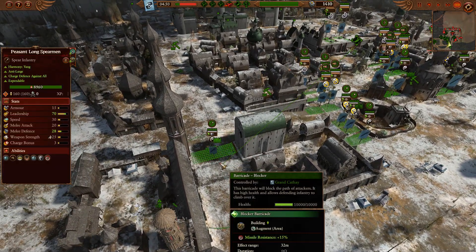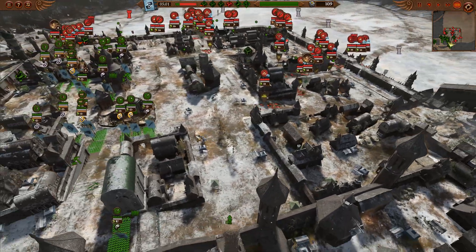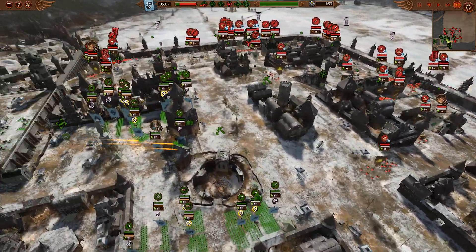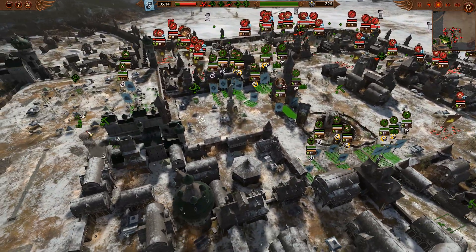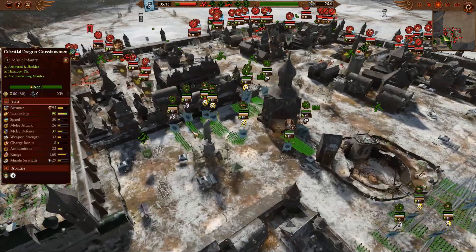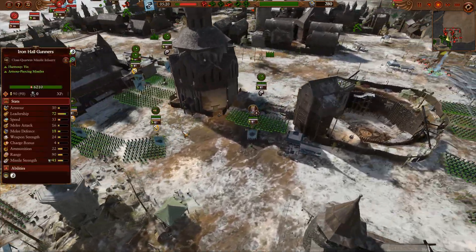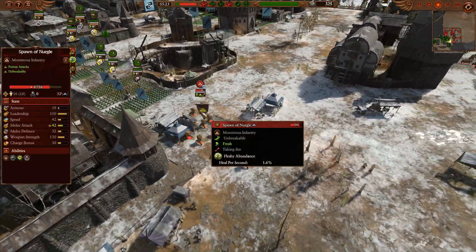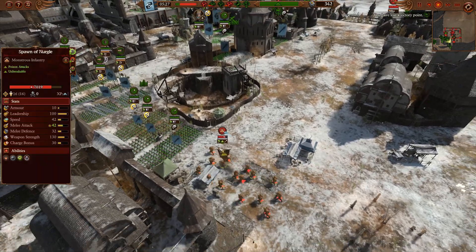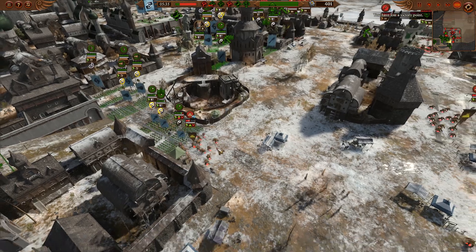There's a physical barrier, and this one gives bonuses — plus leadership, plus melee defense, plus leadership, plus melee defense. Going to this one physical barrier up here, we have a cannon tower. Looks like it might be the only tower, but more towers are getting built now that there's more money. A little pox breath from Nurgle doesn't do very much damage.